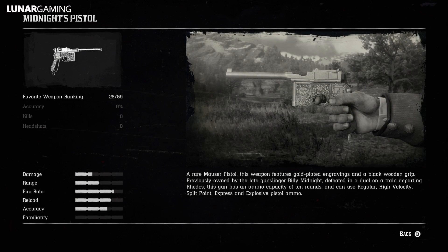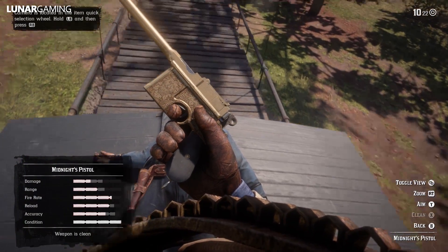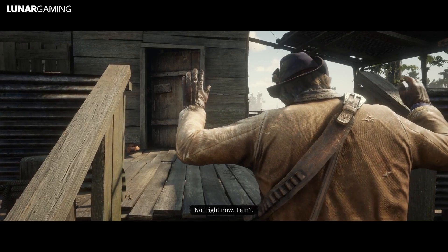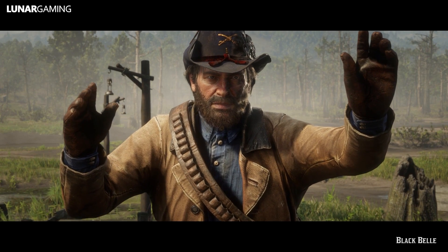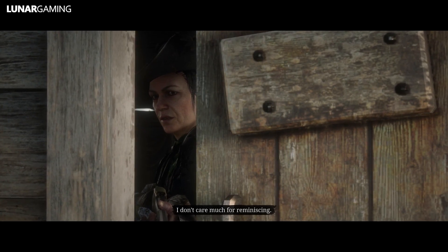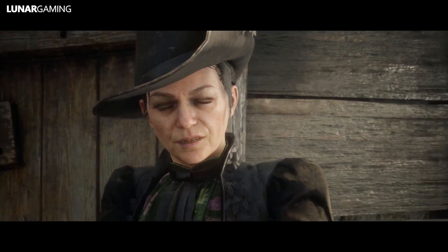Next is the gunslinger Black Belle. You don't actually have to kill her and you don't get a weapon from this part of the mission, but you still need to take a picture of her to complete the mission. If you stay on the train after killing Billy it takes you right to her, so just follow the map marker, help her out, take a picture of her, and then you can move on to the final person, which is Flaco Hernandez.